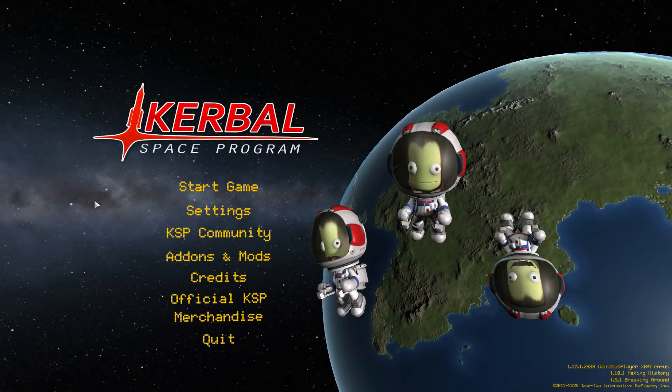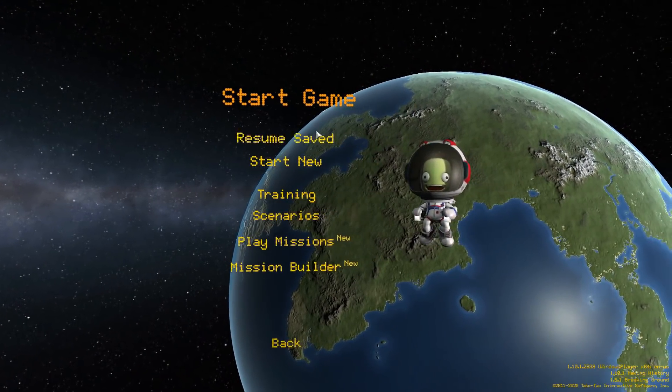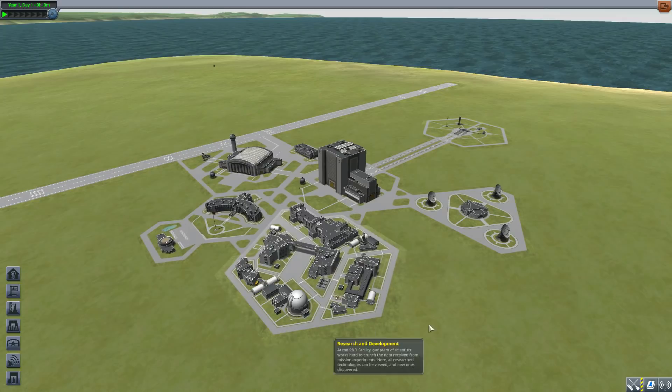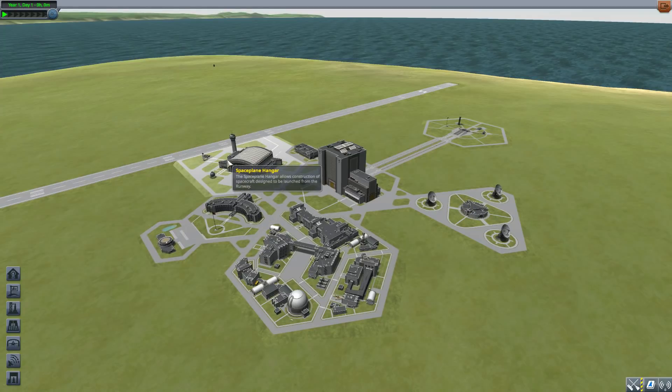Hello and welcome back to Codabo Space Program, where today we are having a look at the Mark 33 mod, which is being made by forum user Angel125. What this glorious little piece of work looks to add into the game is all the parts necessary to build your own X-33 inspired spacecraft here in game, and these things are pretty awesome. Let's jump into the Space Plane Hangar and have a look at what we get.